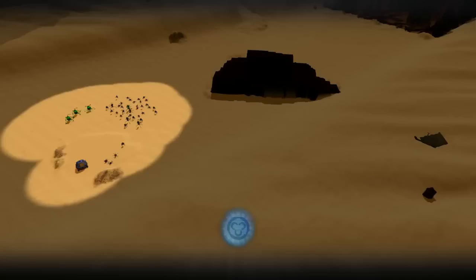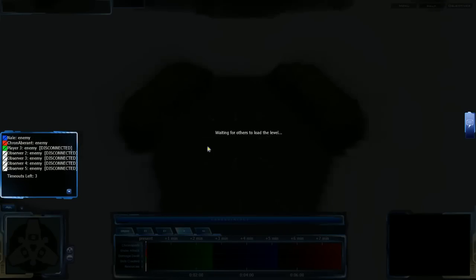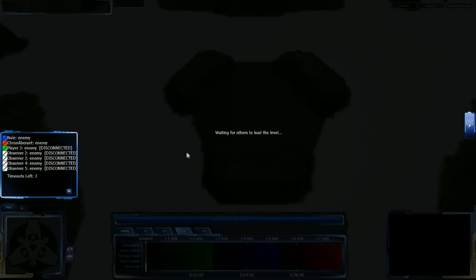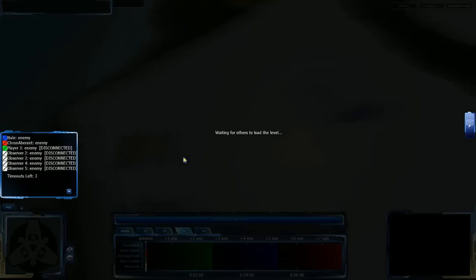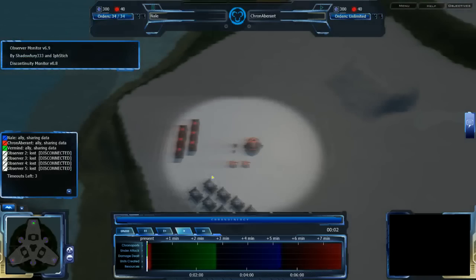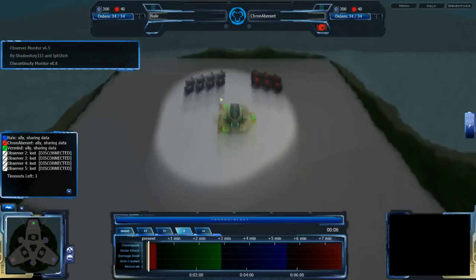It's a three-player FFA on Abrams Research Station. Nail and CronAverent have connected, and Vermind is the third player who will be connecting fairly soon. We've seen this map in other games but it hasn't been shown much, so I'll go over it quickly. There are star locations in the bottom left corner, bottom right corner, and top. Vermind is at the top.